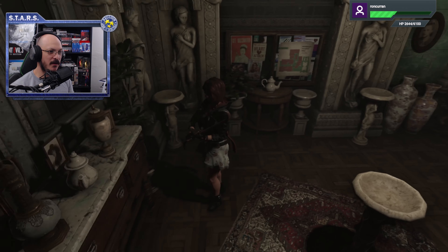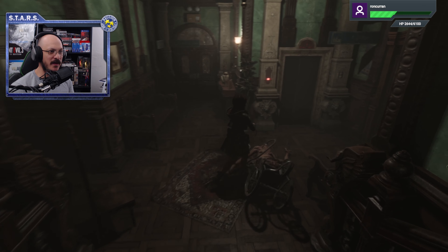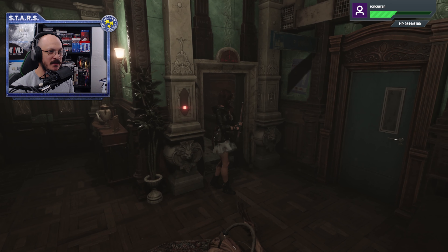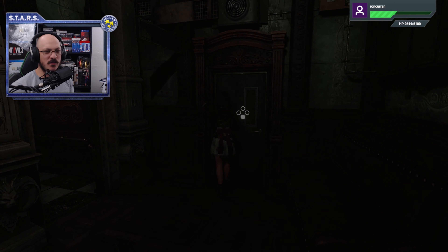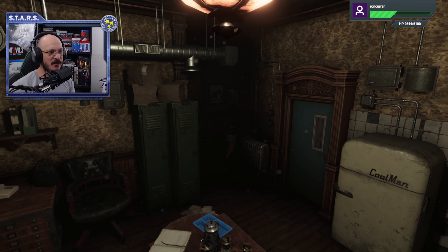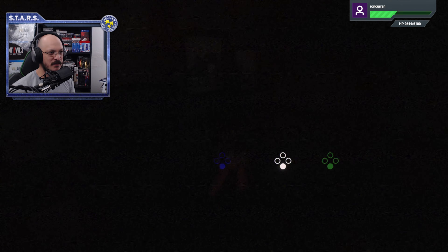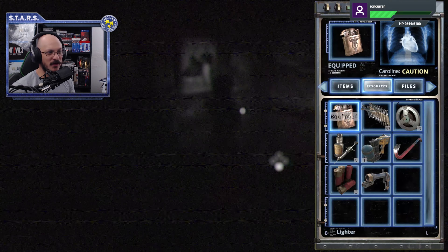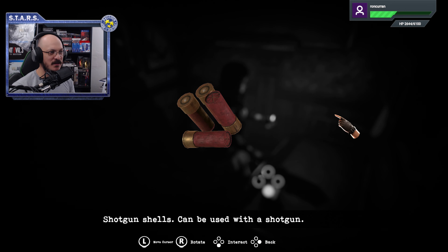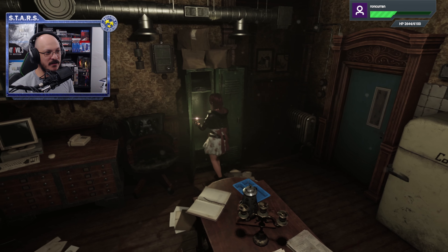Now that we're in here, I don't think there are any other items here. So what we're going to do is take the elevator that's right here. Go ahead and summon the elevator. Check in this room to see if there's anything else you might need. Or if you want to save, there is a save point in here. Back here there is some shotgun shells — go ahead and grab those shotgun shells. We're going to get the shotgun soon.